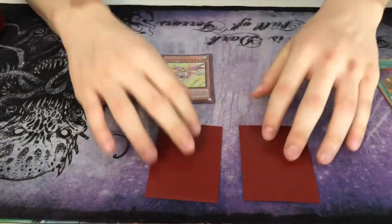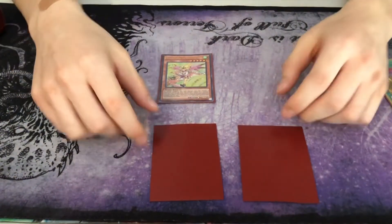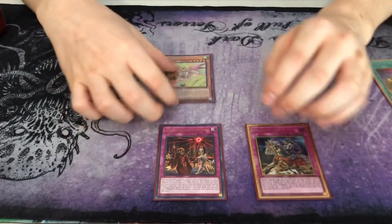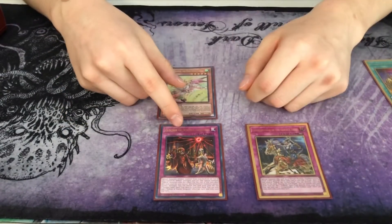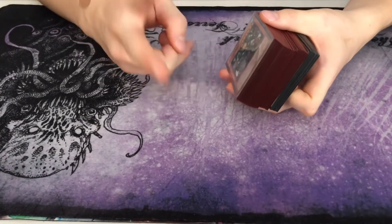So off of two cards you got a plus one, and you have your setup now where you have Sanguine and your Conquistador set. That was the deck profile — hope you enjoyed, give it a try. Alright, peace!